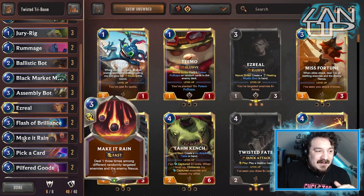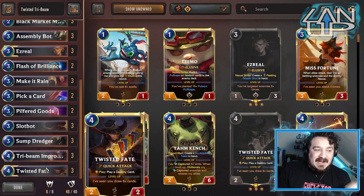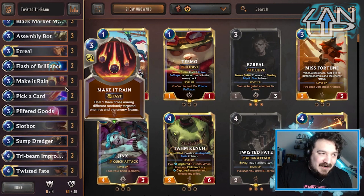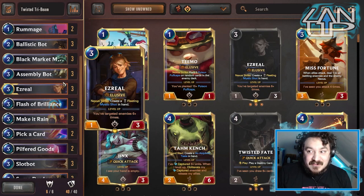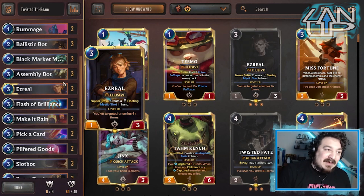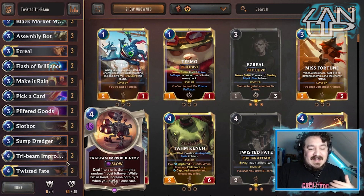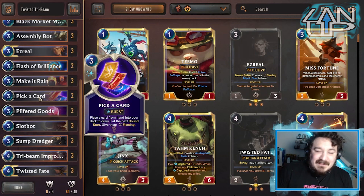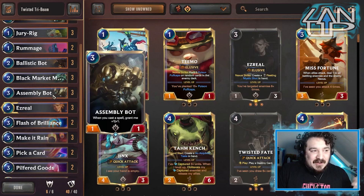We have Make it Rain which is going to help level Ezreal. You've got Twisted's Red Card, you've got Make it Rain, you've got Ballistic Bot - you could put Riptide Rex in this deck by the way, you could move a few things around. The main reason he's not in here is because of Pick a Card - if you got Riptide Rex you'd feel really bad burning him off. At least with these cards you're in an okay space.